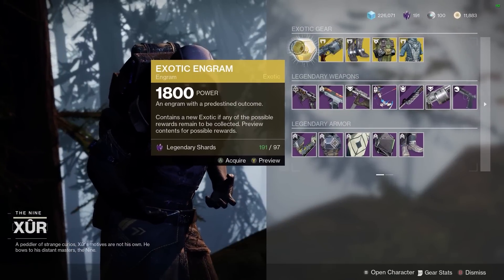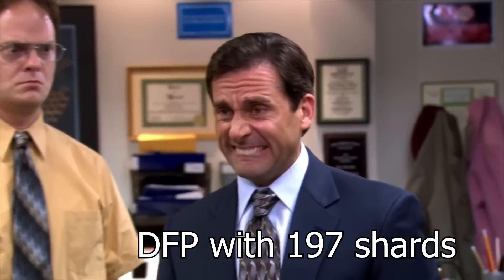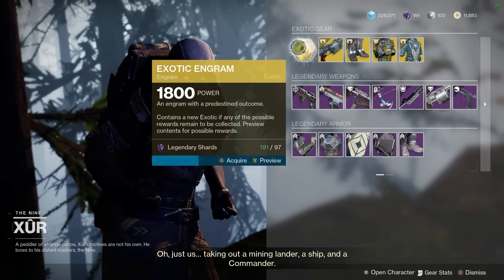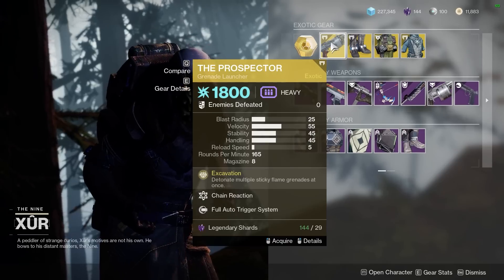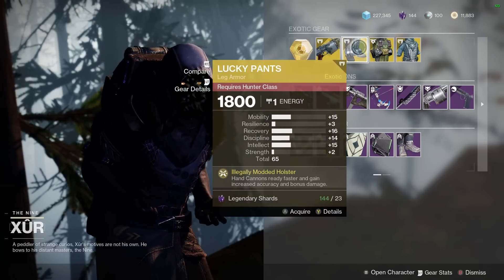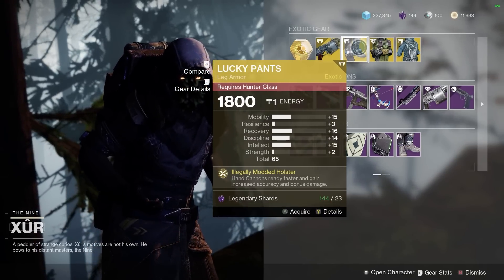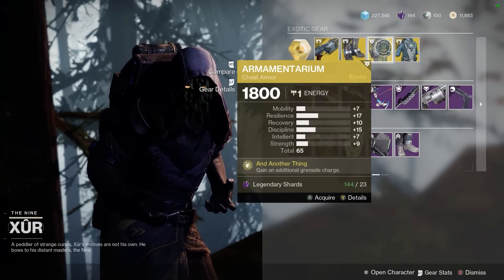First up we could buy this exotic engram, but times are hard — my guardian has got bills to pay, his ship's running out of gas, so we're going to hold off on that one. First up we've got the Prospector, a funny grenade launcher — go boom. If you don't have it, grab it. Same goes for this pair of Lucky Pants: if you're a hunter and you like hand cannons and you do not own the Lucky Pants, well it's time to feel lucky and grab these.